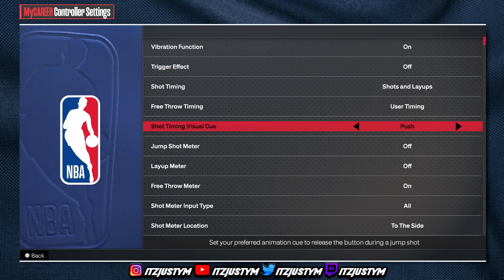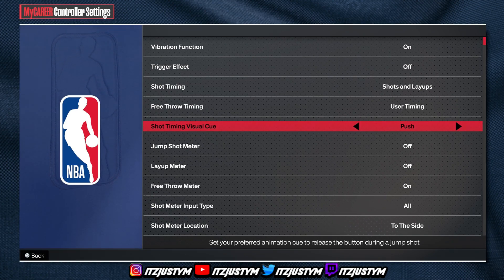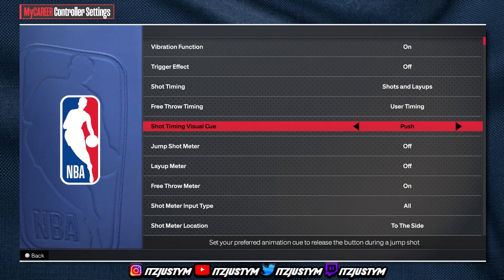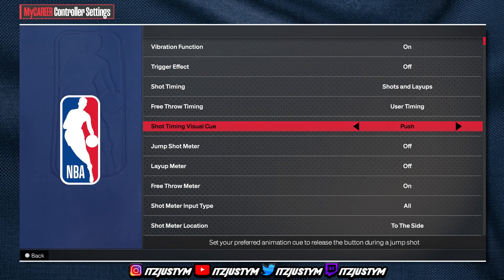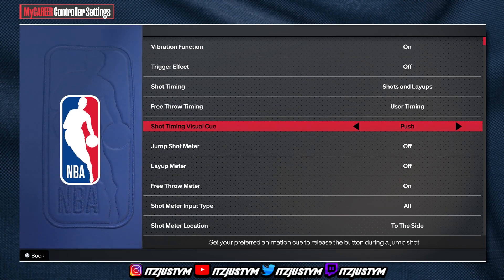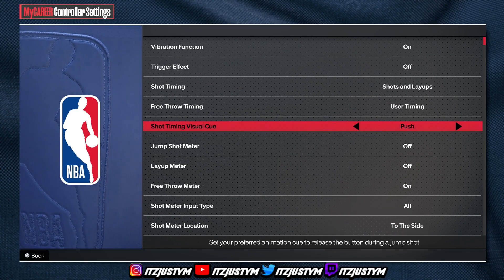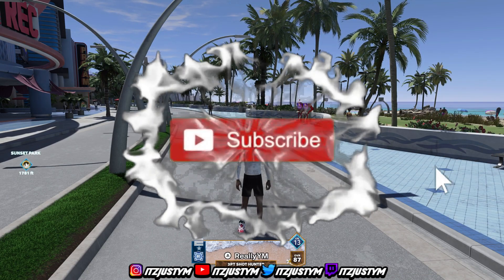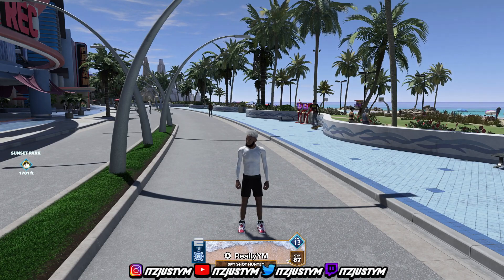Go to controller settings and turn off your shot meter and shot timing visual cue. For release timing: set point is early from last year, push is late. Push is the best timing in my opinion — it's late, so you're not releasing too early or too super late. Just hold the square button a little bit past the jump point and you should be good. That's it — hit subscribe and follow me on Twitch at twitch.tv slash it's just YM.